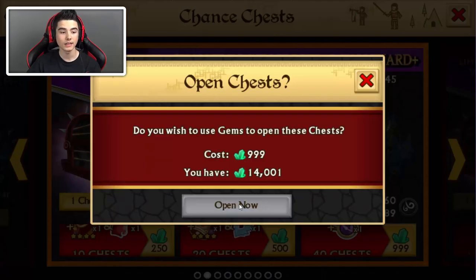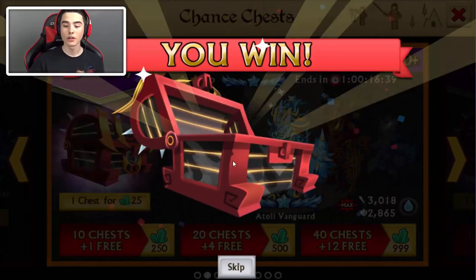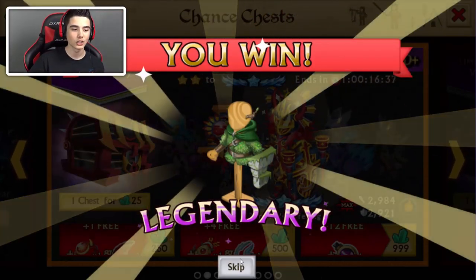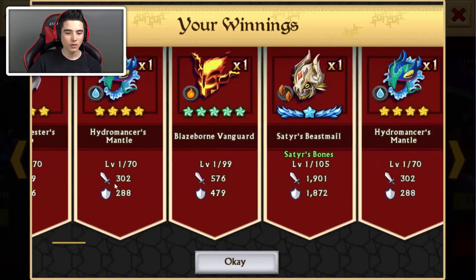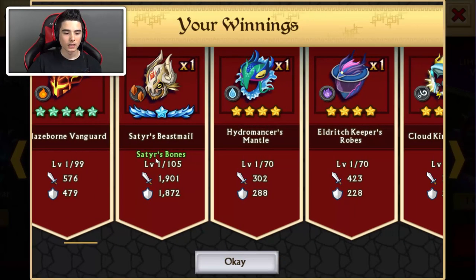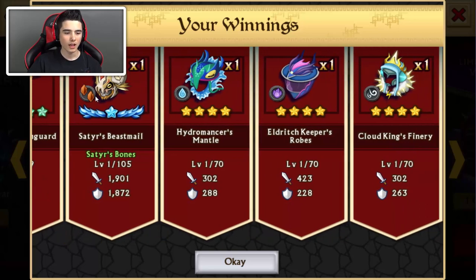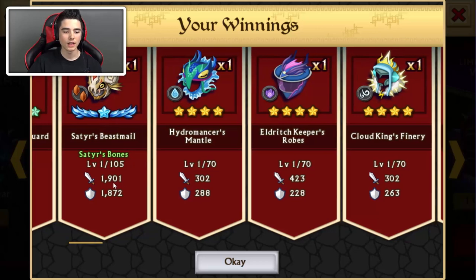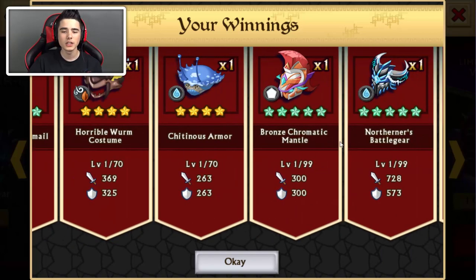That's nice — we get guaranteed stuff. If we have 12, we're going to be able to craft a Shadow Forge, so that's awesome. We're going to be getting 12 today. We got Satire's Beast Mail, double earth — 1,901 attack stats and 1,892 defense stats, so that's always appreciated.